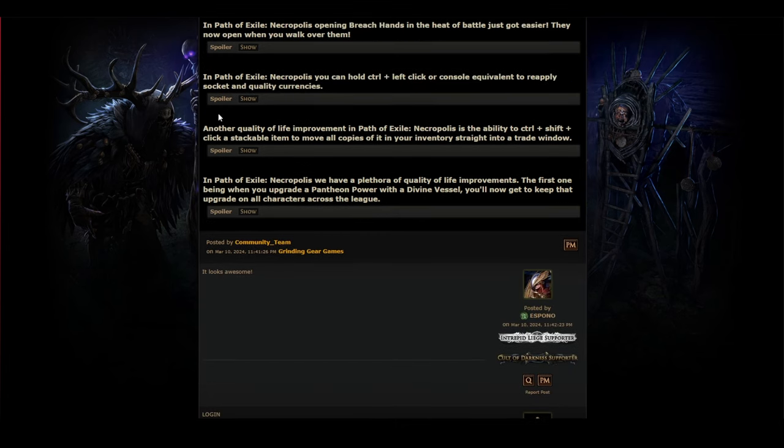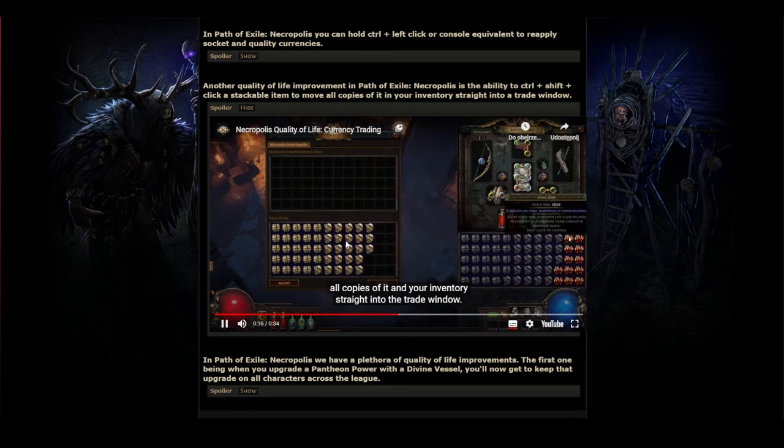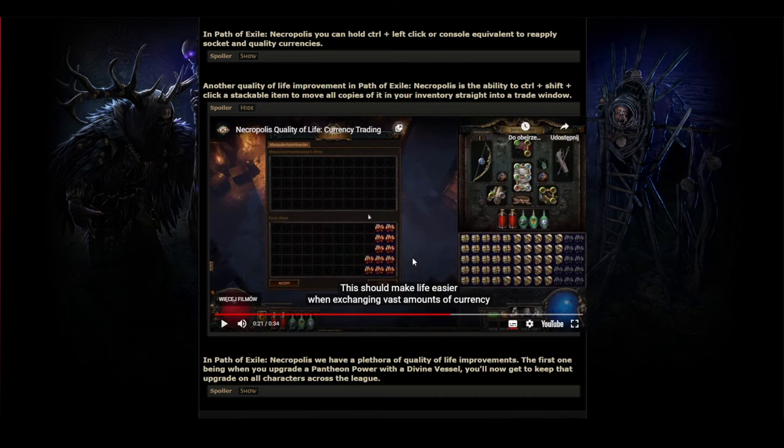Another quality of life improvement: you can now Control+Shift click a stackable item to move all copies of it in your inventory straight into a trade with another player. So whenever you have a trade like one divine per 1200 alteration orbs, you can move everything instantly. This is huge for bulk buying bubblegum currency — so much less clicking.